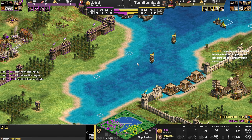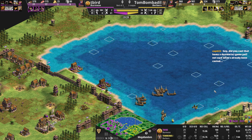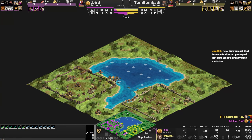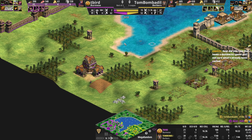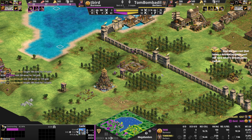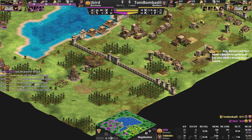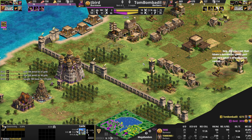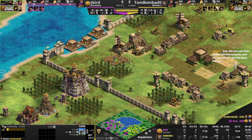Purple is definitely giving up on the water, and that gives Tom Bombadil free control of around 2,500 in deep water fish. Purple has been building: a TC in the connecting area near the gold and stone, a monastery, and a forward castle dropping right on Tom Bombadil's walls. So pressure is now coming on land — can't take the water, let's try land. Tom sees the castle and decides to build his own — smart move.